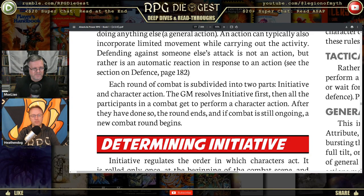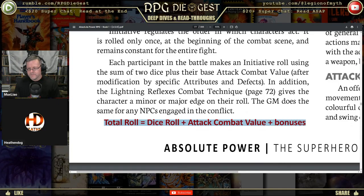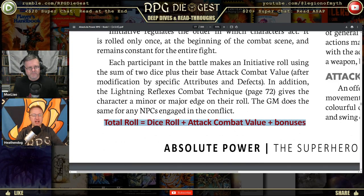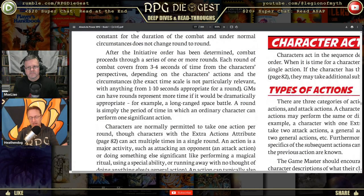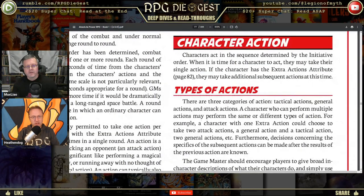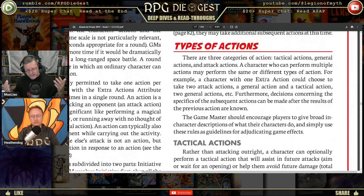Determining initiative: total roll equals 2d6 plus your attack combat value — which is the average of all three stats — plus any bonuses from attributes or skills like lightning reflexes. We covered that already in the last video. There are three categories of actions: tactical, general, and attack actions.